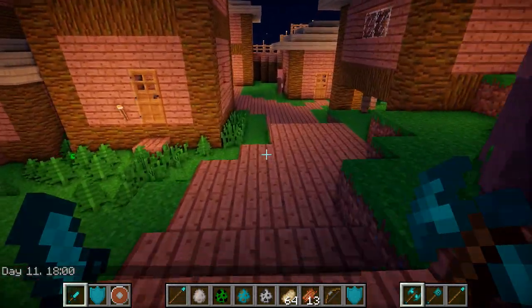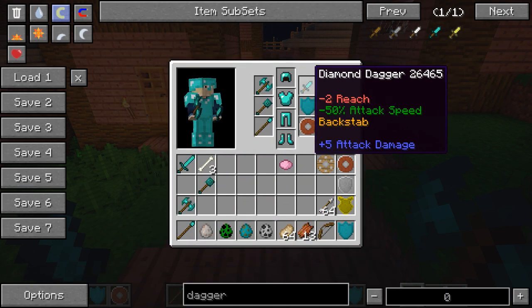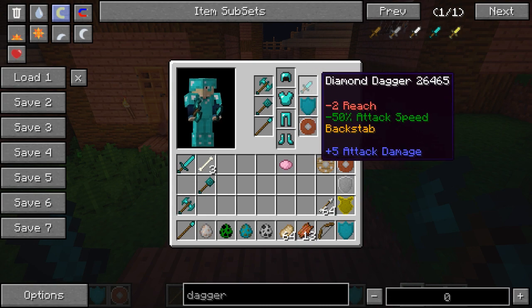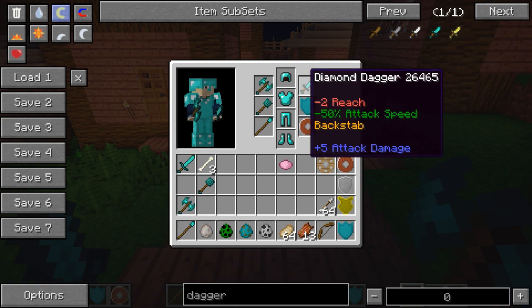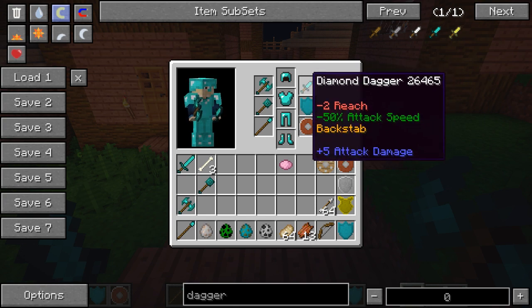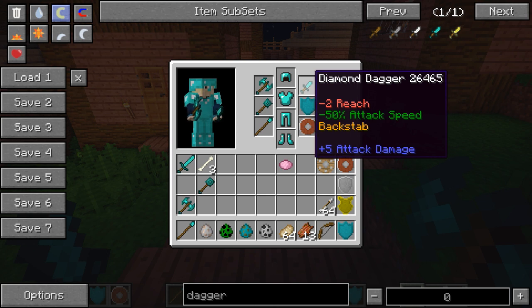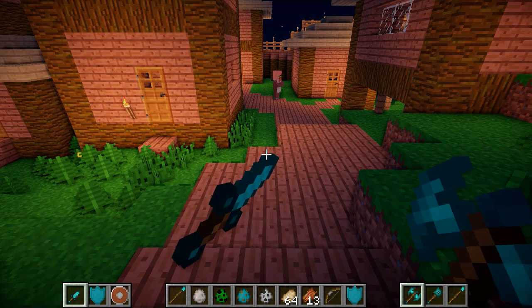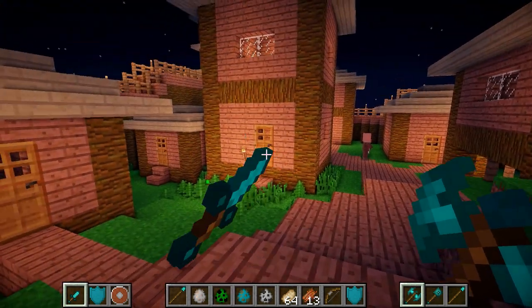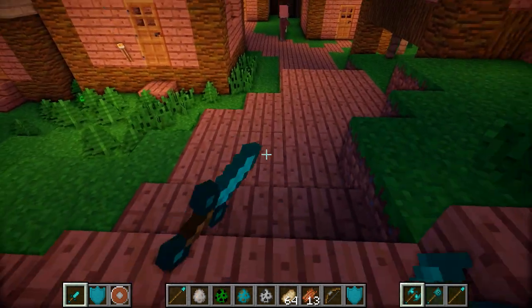Next we have the dagger, which actually has three different abilities. First is minus two reach, which means it has less reach distance - so you're only going to be able to hit mobs that are one or two blocks away instead of the normal three blocks. Then there's the minus 50% attack speed, which actually means you have a faster attack rate, so you can hit things faster in a row. If I just swing, you can see holding right mouse button makes it constantly swing really fast.